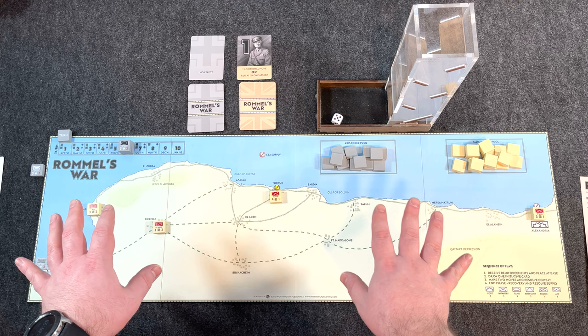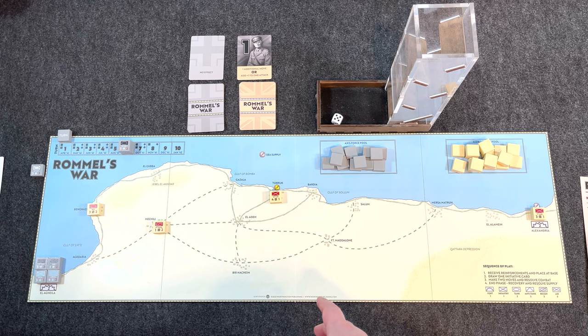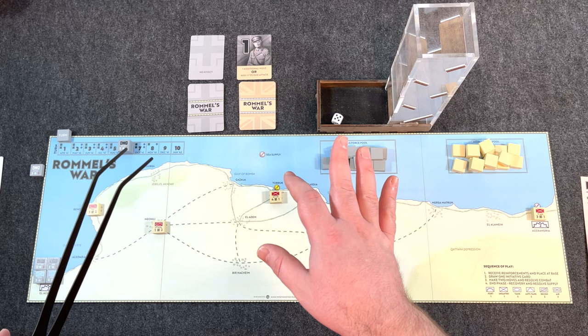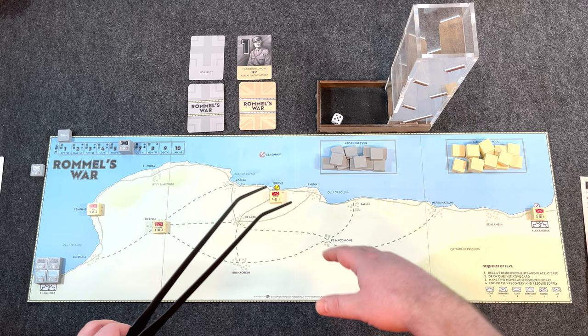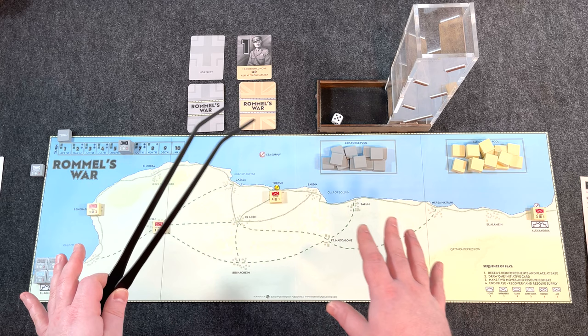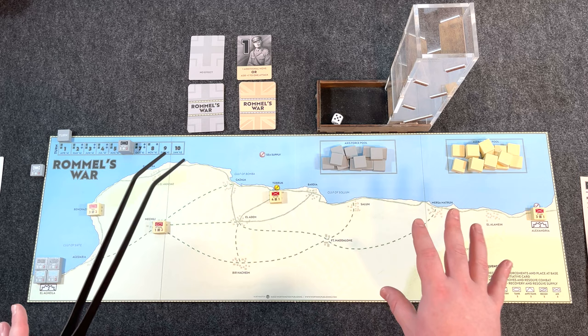On to the pros. First, I love how this game looks on the table. It's a simple map, but not so simple that it hurts its look or functionality. The locations are all clear, roads and trails easy to see — that faded green against faded tan stands out really well, making you think of the desert. The sequence of play is printed on the board, which is handy. Even with a mass assault spreading units out, there's enough room between locations that you can always tell where units are or where a battle is taking place.